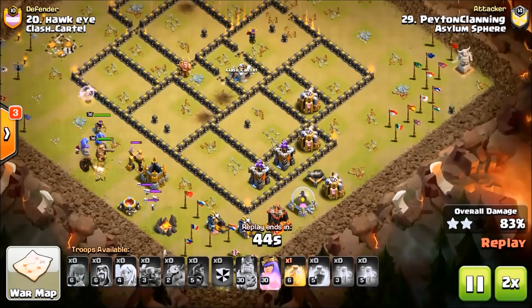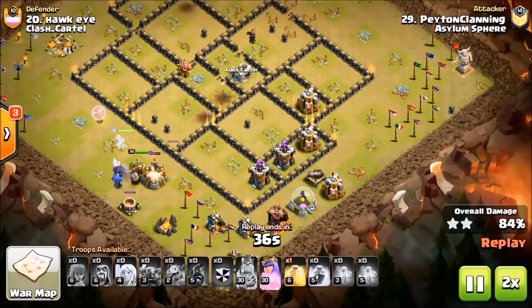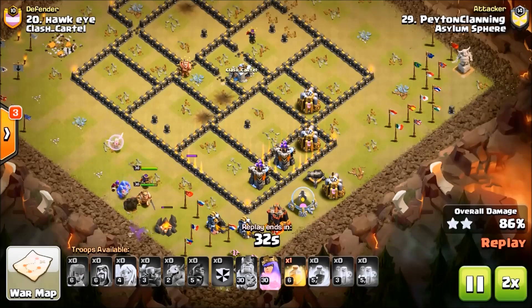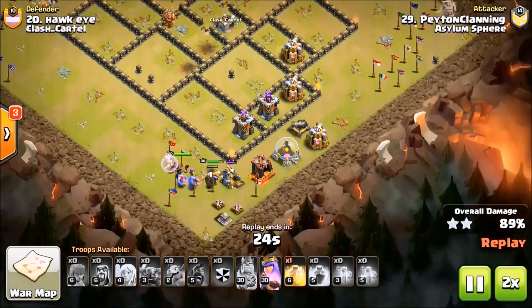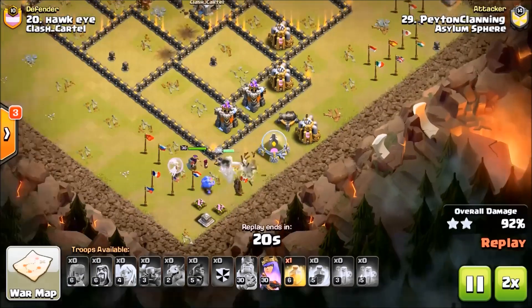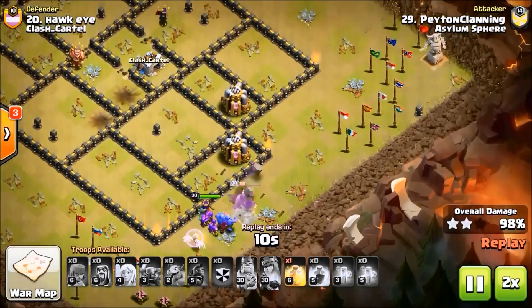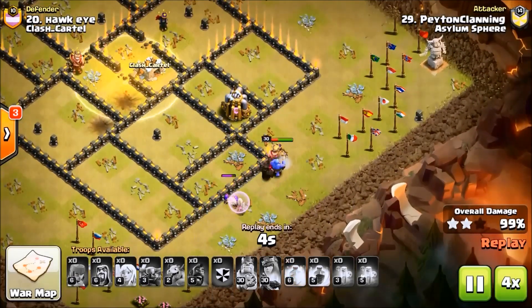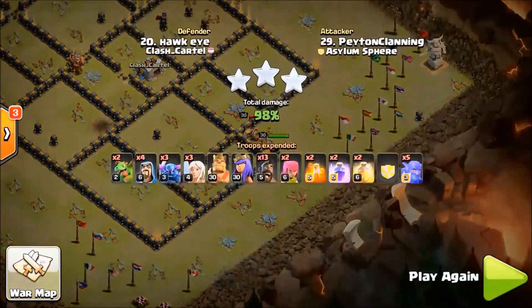Look at all the troops he's got left — he doesn't have any hogs left but it doesn't matter. Usually this attack will end with a cleanup using Pekkas and a few bowlers; sometimes you might have some hogs left, but they are not the main component. The actual core shot is the main thing of this attack. There you go — look at that finish. Bingo bingo, great six-pack Peyton, excellent attack.